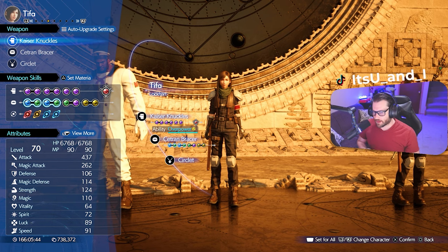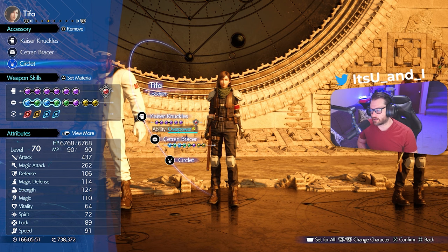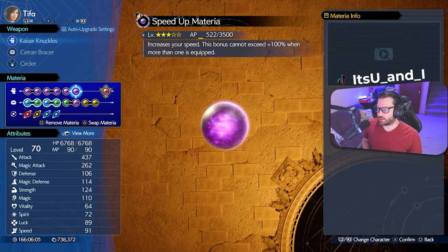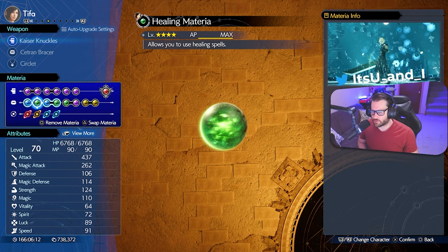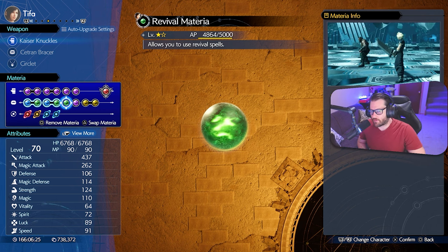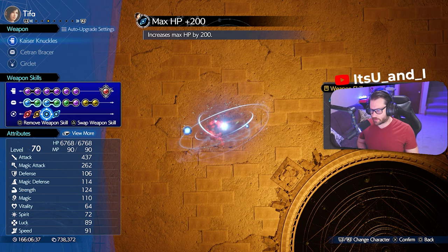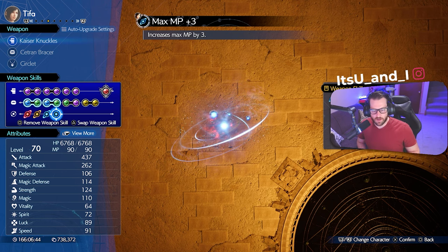For Barrett's weapon skills: Overload, Overcharge, ATB Charge Rate Up, Weapon Ability, ATB Recovery, and Massive Recharge. Finally we have Tifa using her Kaiser Knuckles, Cetrin Bracer, and the Circlet. For materia: HP Up, MP Up, Auto Weapon Ability, Auto Unique Ability, Synergy Support, Speed Up, and her summon is Kujata. Also Auto Cast linked with Healing, Warding linked with Binding to help prevent Silence, Revival, Spirit Up, Chakra, and ATB Boost. Weapon skills: Martial Arts Mastery, Concentration, Max HP +200, and Max MP +3.